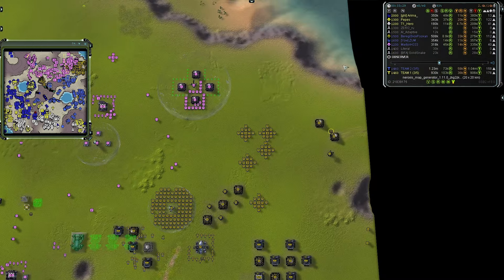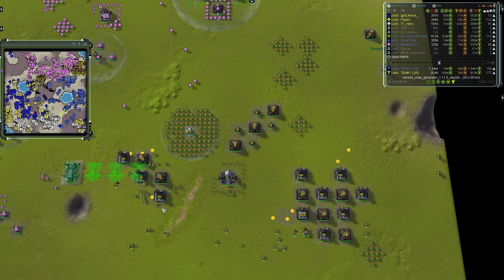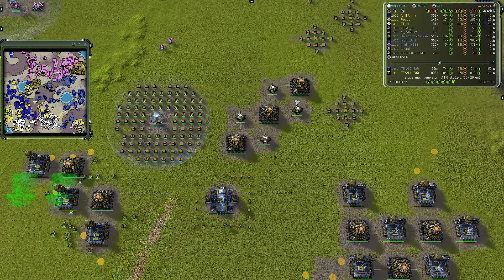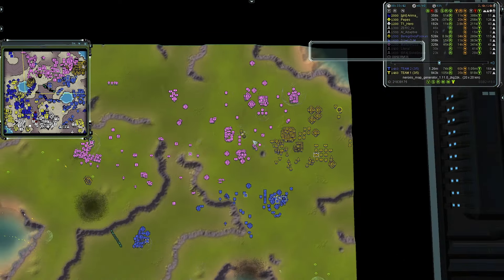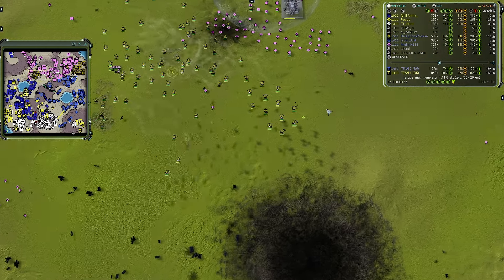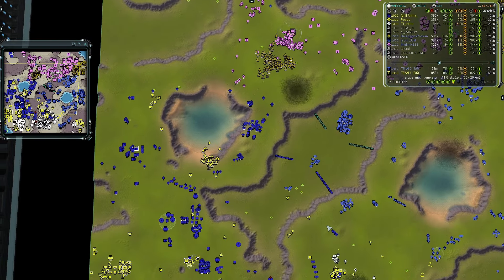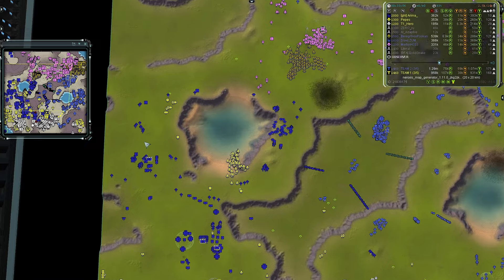Those fat boys look a little close together — I don't remember the AOE on those, but it feels a bit close. Could be perfectly fine. That land army was immediately taken out, but the gunship squadron is fine for the time being. Team one is inching back, trying to reclaim territory in the west and starting to rebuild.